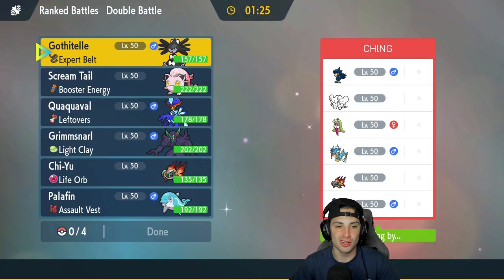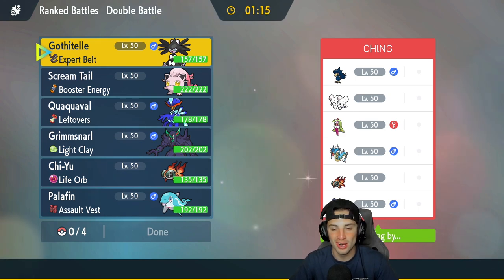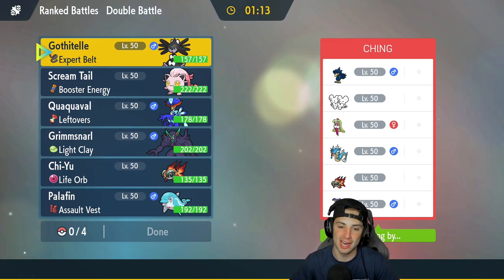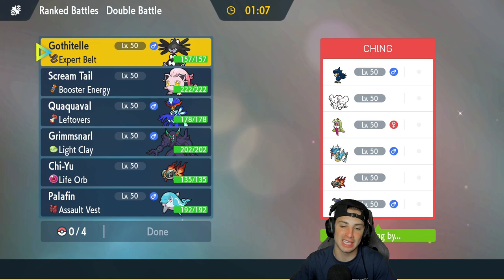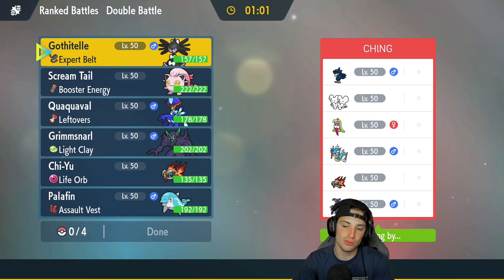Tough match number two — Trick Room is always hard to play against. That Grimmsnarl had Sucker Punch, Hammer Arm which you never see, and Fake Out — the most perfect Grimmsnarl to go up against me. But third match is coming — we're going up against a Chi-Yu team with Garchomp, Gyarados, Serene Grace, Moushold, and Murkrow.